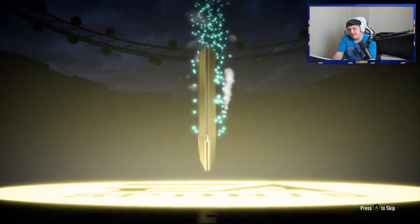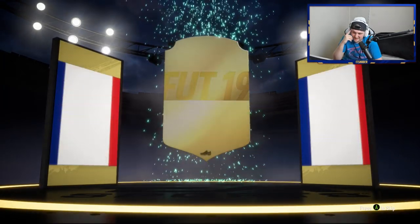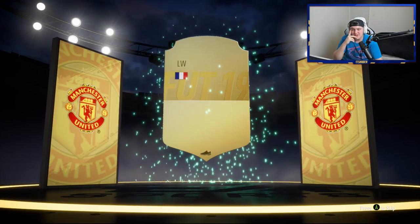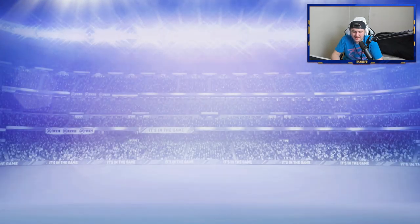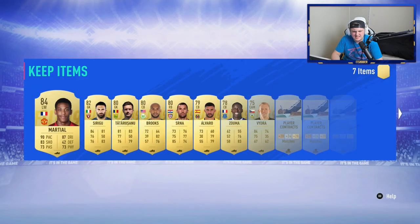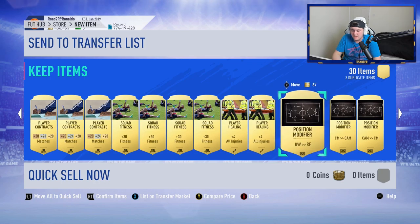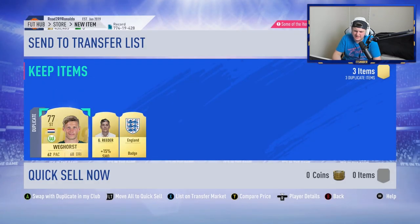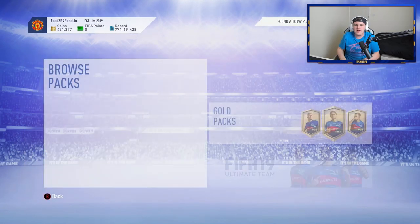Can we get back-to-back walkouts? No - no special card either, just a normal board. 85 rated... Anthony Martial at 84, don't actually know how much Martial sells for. Not bad though - an 84-rated player isn't the worst. Camson in midfield there as well. Maybe a 15,000 coin pack right there. That is it for all the packs.